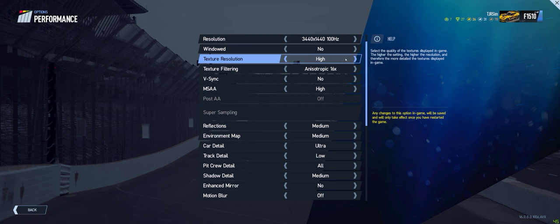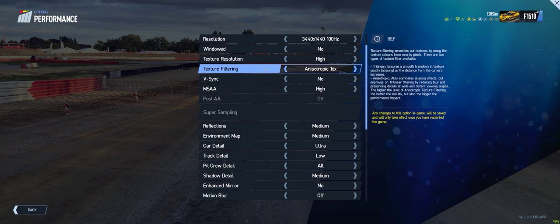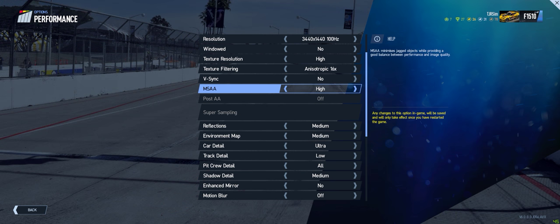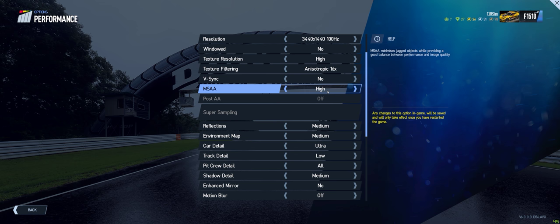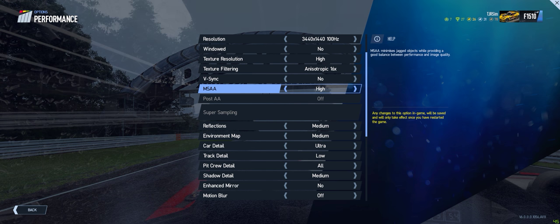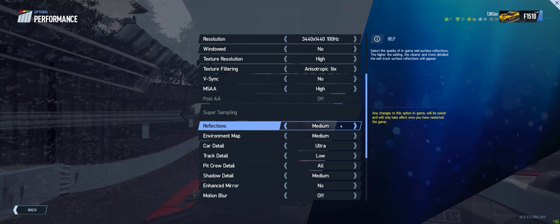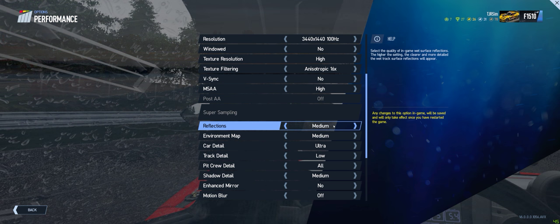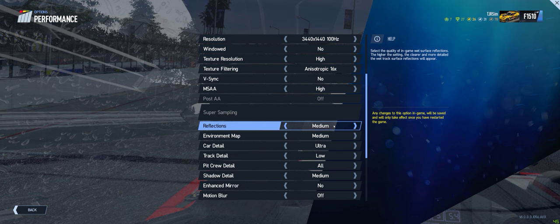Texture resolution on high, texture filtering 16x, V-sync off, MSAA now on high - this used to be on low before, which is good. I may have had it at medium in the other video with this Oculus, but I ended up having to turn it back down to low because there was too much fluctuation in performance between more crowded and less crowded tracks. Running on high now. Reflections on medium - this is really the reflections in the rain, and we're going to do a rain track, so all these settings are set up for light storm and heavy storm, then it clears.